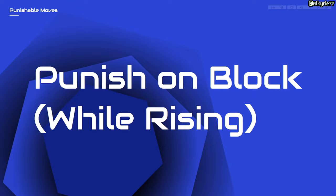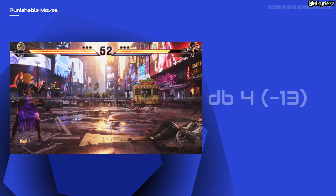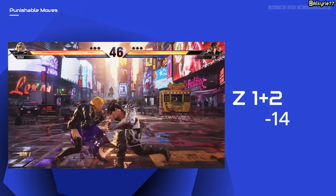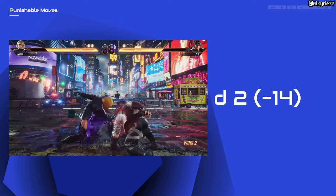Punish on block — lows. For Nina, block lows that are 14 frames to 13 frames — she can just use her 13-frame while rising punisher, and 11 frames for anything lower.